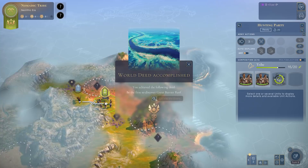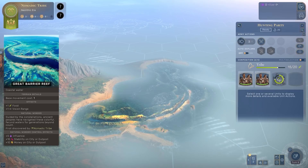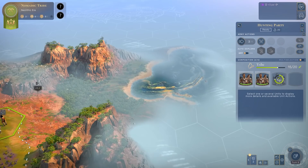If I click the magnifying glass, it takes me to the discovery - it was a beautiful natural wonder, the Great Barrier Reef. Hovering over it shows what it provides: food, influence, stability, and money. The key one there is influence, and we'll talk about that in a minute.